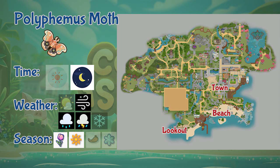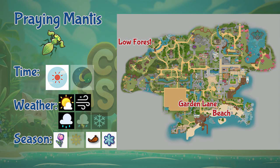Next is the Praying Mantis. You can find it at Garden Lane, beach, and the lower end of the forest. It is a daytime-only insect, appears during sunny, rain, and windy days, and you can find Praying Mantis in all seasons except summer.